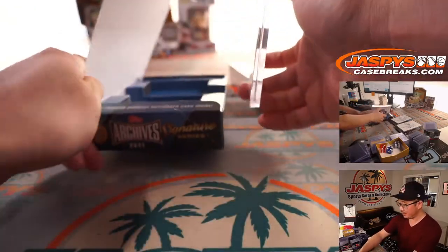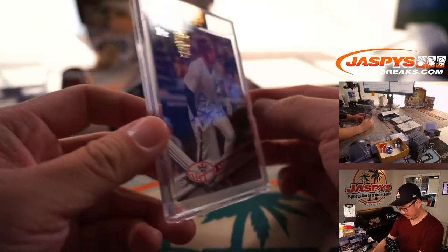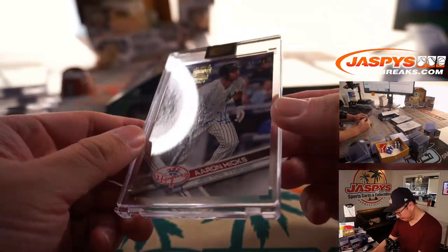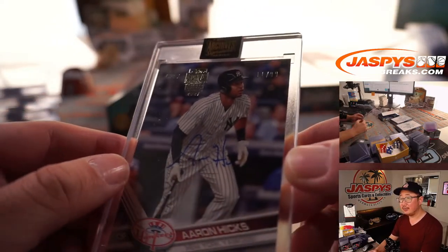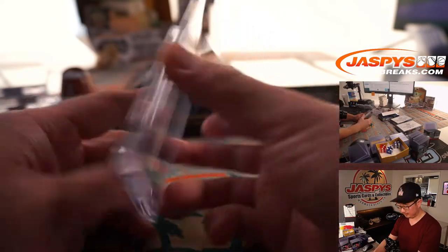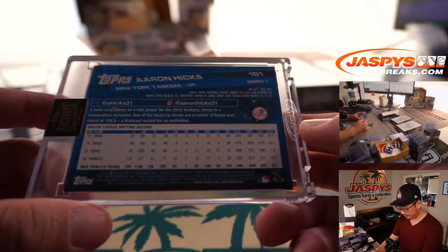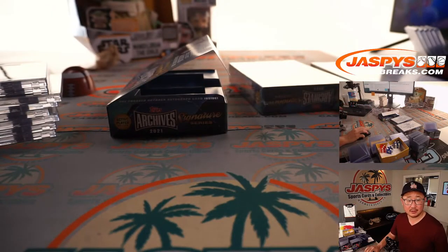Dodgers at Nationals — that's the audio in the background, scoreless top of the 4th. This is Aaron Hicks, 11 out of 99. Aaron Hicks — that's for Hank as well.